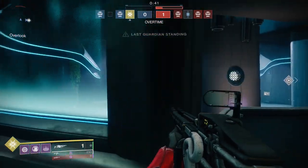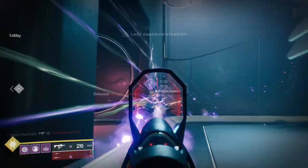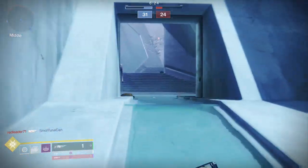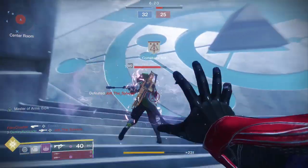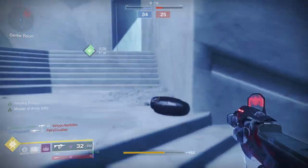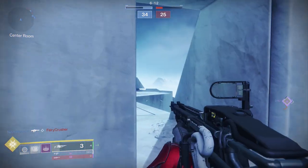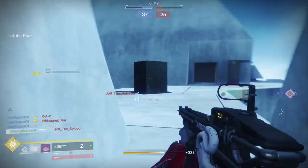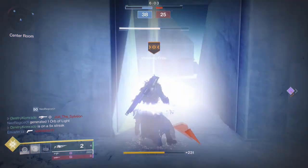Now, which subclass should you use this with? Honestly, it doesn't really matter — neither one of the associated perks is being activated. For example, Top Tree Voidwalker's Bloom is not triggering an extra explosion with Chromatic Fire, and Middle Tree Voidwalker's Dark Matter is not being activated either. Bungie specifically states in the subclass descriptions that it's ability kills that activate those perks, so it's a bit of a letdown that we can't chain those together with Chromatic Arbless.